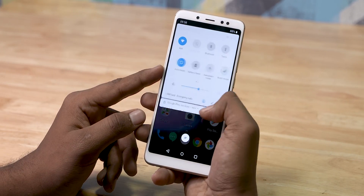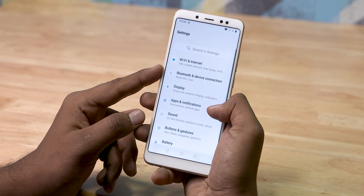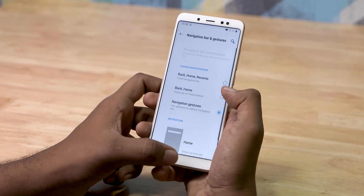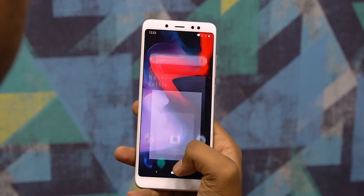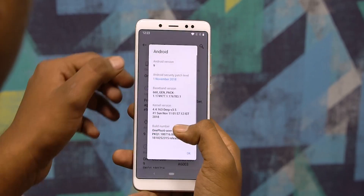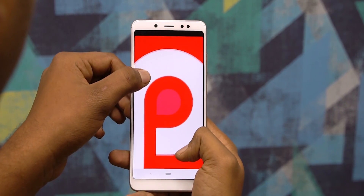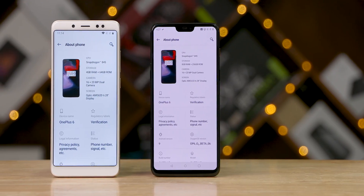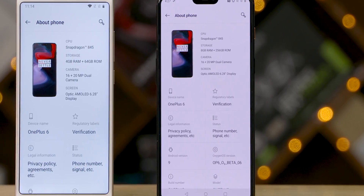This is a pretty good port of OxygenOS from the OnePlus 6, and you'd be surprised at just how many things are working perfectly fine here. For instance, the OnePlus gestures work fine, and we also get the Pie navigation gesture here. We have Android 9 Pie running, and interestingly the about phone section shows the Redmi Note 5 Pro being recognized as the OnePlus 6.